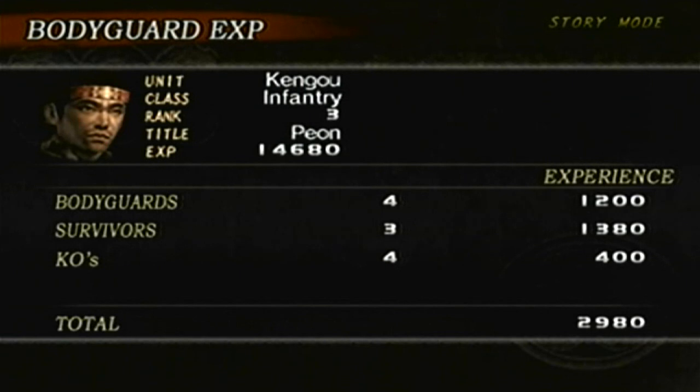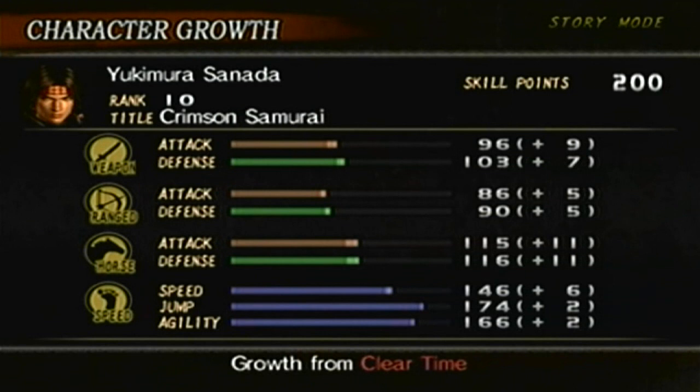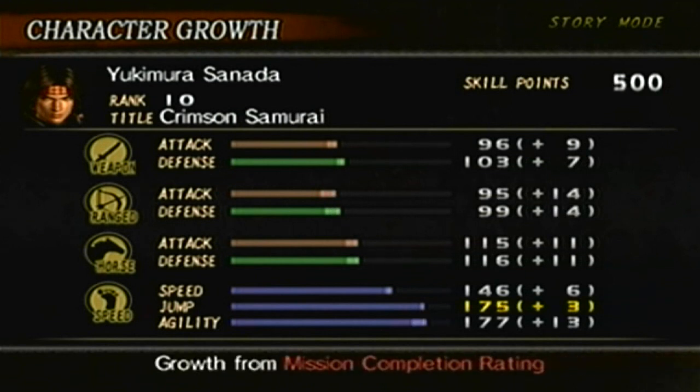Here are our points for the bodyguards and our overall score when it comes to experience. We maxed out our jump. Even though we are increasing our stats, at a certain point our stats will actually hit a certain limit — each character has their own maximum. I believe it changes in Extreme Legends, where you could actually get those stats to full max. I didn't really use those specials much, but I'll talk about that when we actually get there.